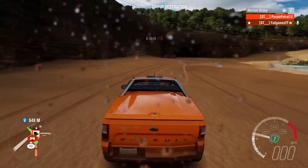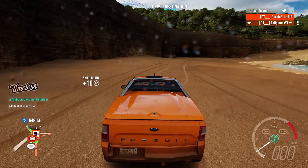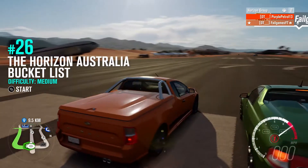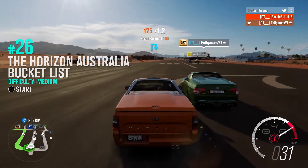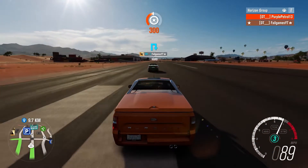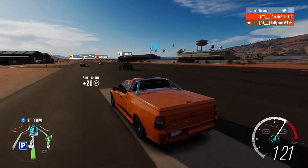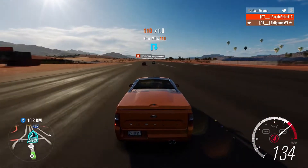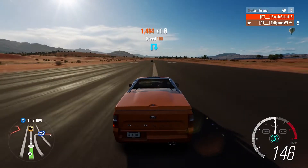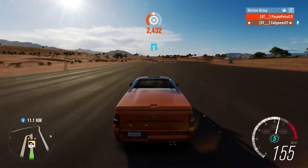100% damage. Sim damage off — and fast travel to the drag racing area. Three, two, one, go. Here we go. Come on, non-existent Forza slipstream. Come on, Maloo. 161. But I win the drag race. 155.